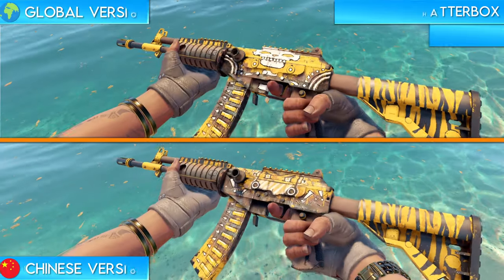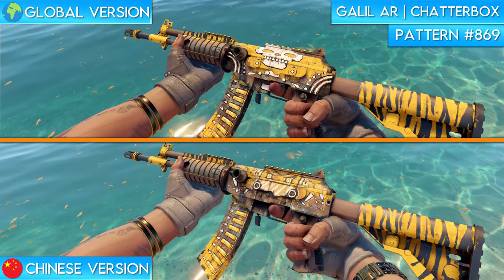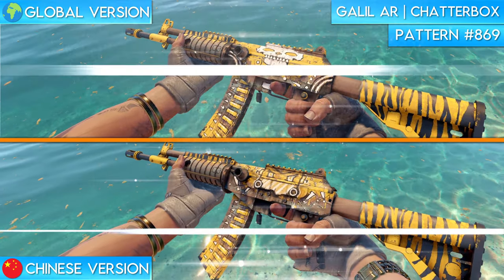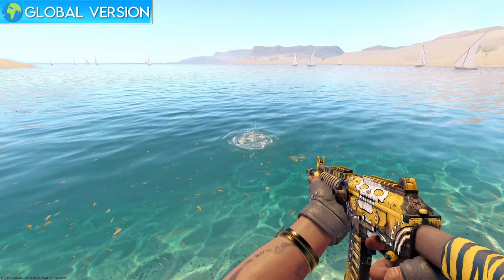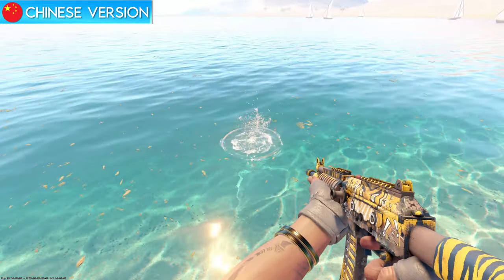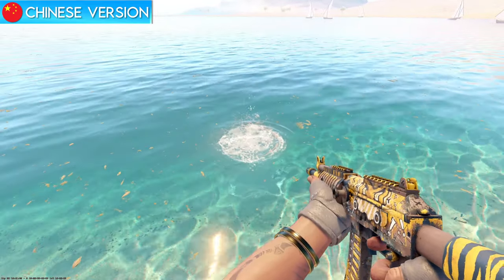Next is the Galil Chatterbox. The Chatterbox is a classic skin because it was one of the first examples of a skin design incorporating the functionality of the weapon. The skull on the global version of the skin is known to open and close its mouth as the user shoots the gun in-game. This was luckily preserved on the Chinese version of the skin, where the mouth of the robot head they replaced the skull with still functions the same way while shooting.